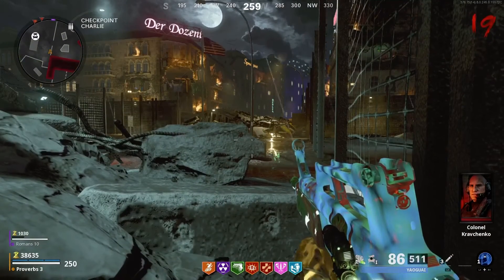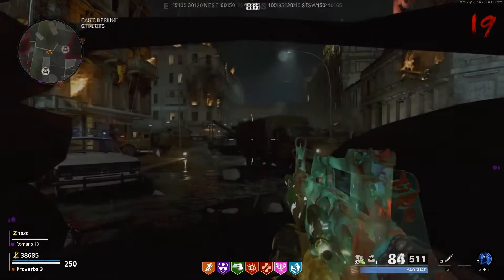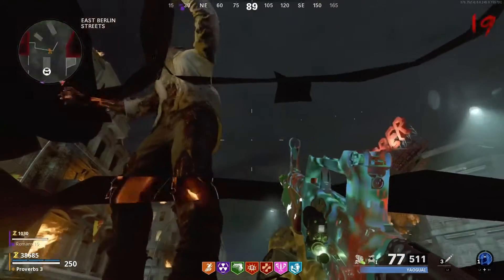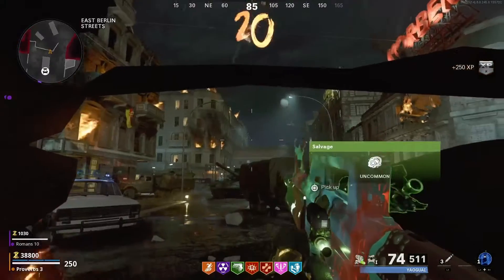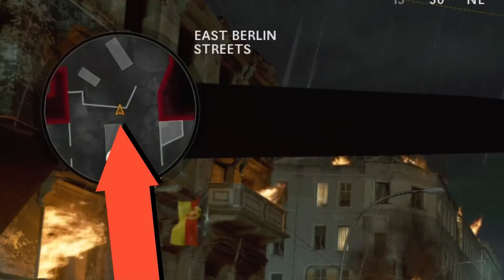Now we need to head to the pileup spot, so move around until you find a way under the rubble. And hopefully you will find this spot — all the zombies will just pile up in front of you, and you can either shoot them or melee them. Use my mini-map to find this exact location.